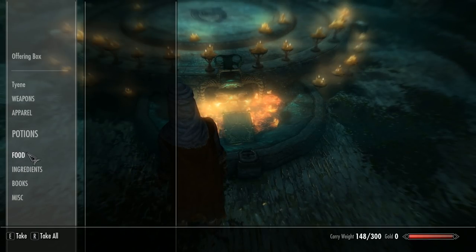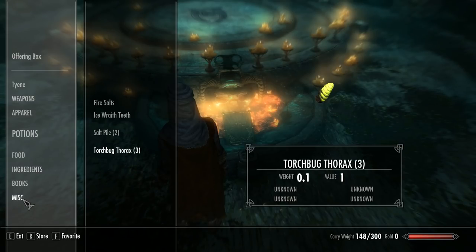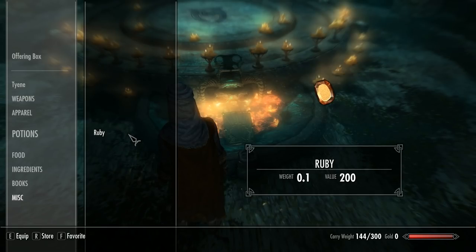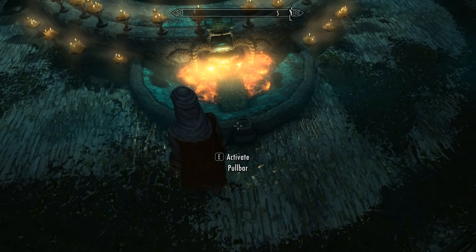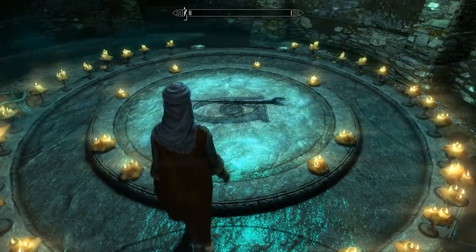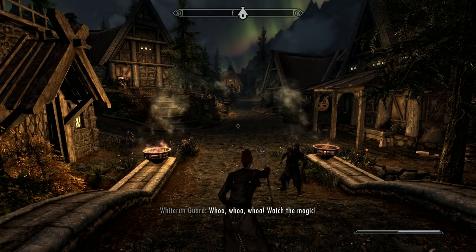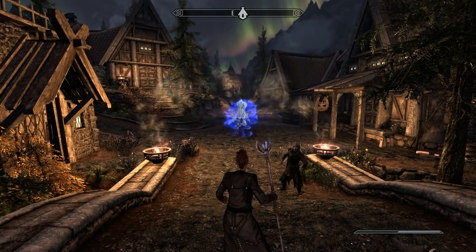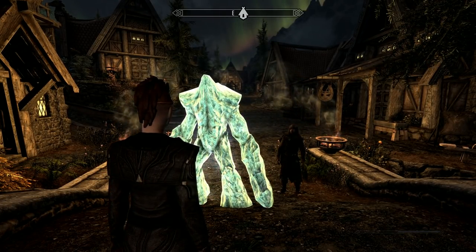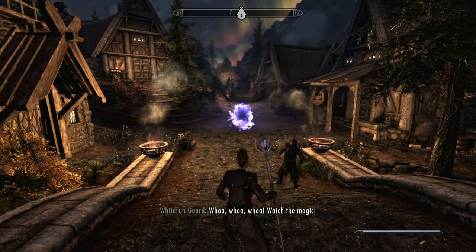You'll need to join the College of Winterhold to get these — see part 1 for info on that. Technically there is a way to do this without joining the college, but just join and watch the first part to see why. The forge is located in the Midden, an underground facility beneath the College of Winterhold. You can create spell tomes for Atronachs here, but because you're low level your magicka could be an issue. The range you can deploy an Atronach with a staff is far greater than a cast spell, so at this level a staff is far more suitable. You'll need to collect or buy some ingredients to make these.